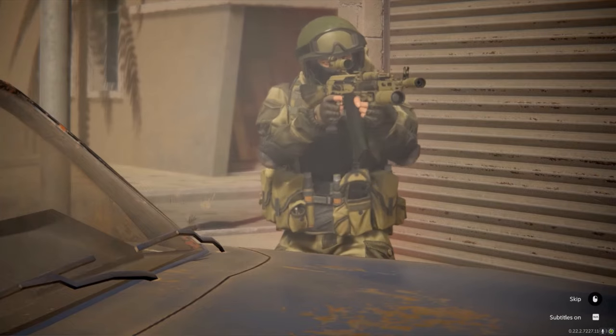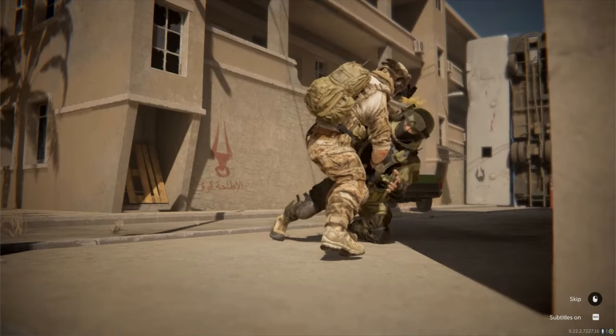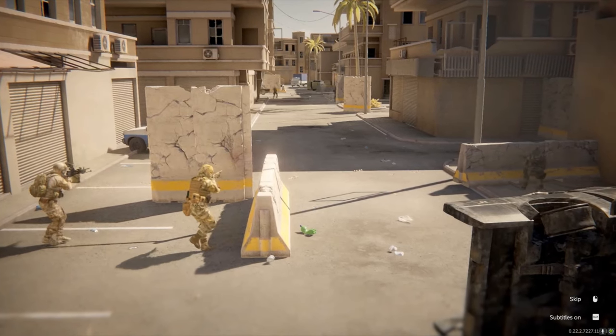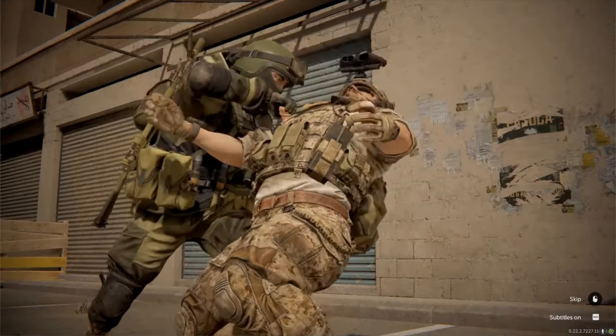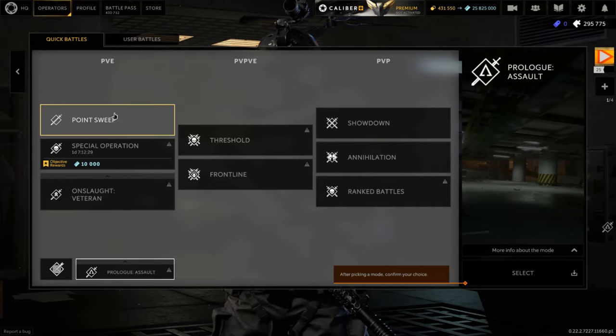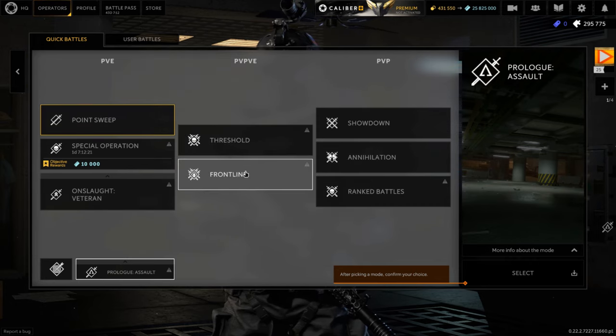Calibur is a free-to-play tactical third-person shooter that emphasizes teamwork and strategy. Think of it as a mix between Battlefield, Counter-Strike, and DMZ from Call of Duty all rolled into one. There's something for everyone with Calibur, including PvP for competitive experiences, PvE for those looking to team up and play with friends more casually, or PvPvE for game modes that give you a mixture of both.